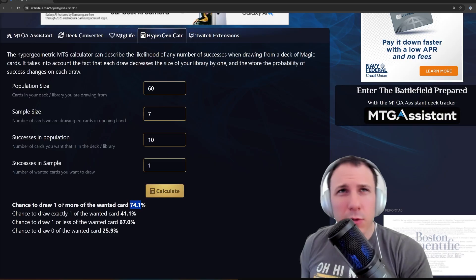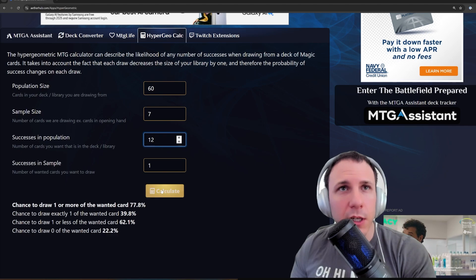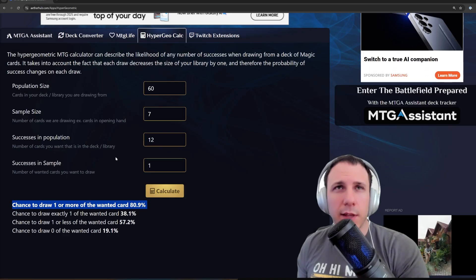That is a little bit low. Perhaps maybe I should bump the number up — I see about a 3% increase. Then maybe I click it again and go, maybe I should go up to 12, and I can make some deck building choices based on that.